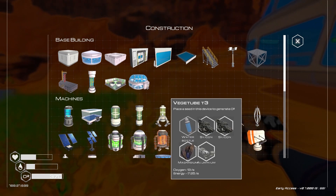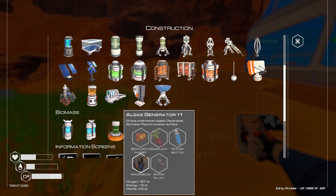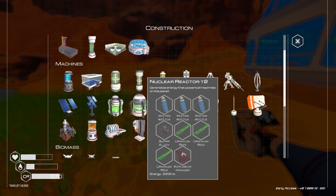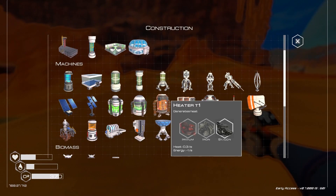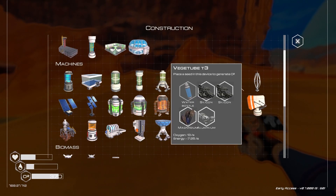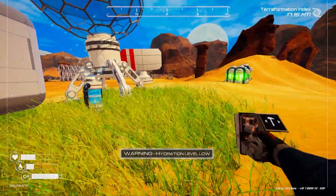All these great multipliers. Oxygen at 13 per second. How about the algae? 127 per second. But we need more bioplastic. This is without the multiplier. Oh, I need water — hydration.